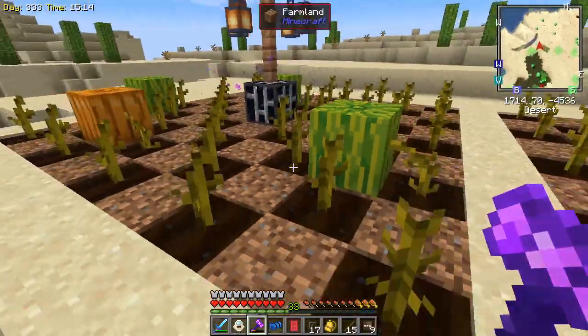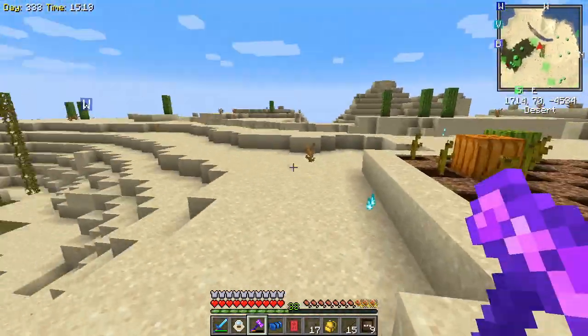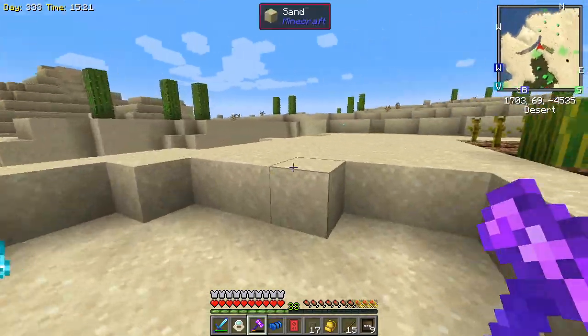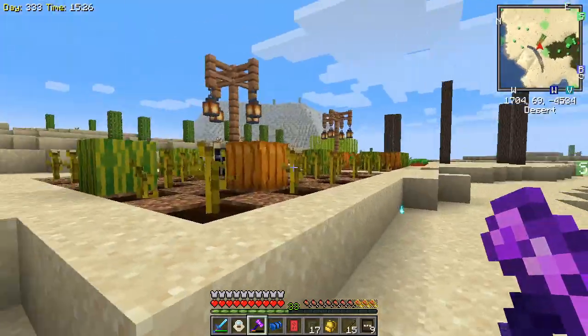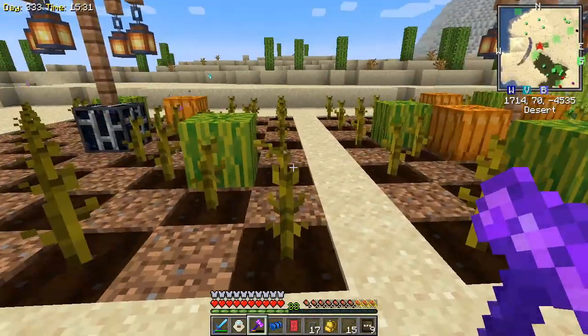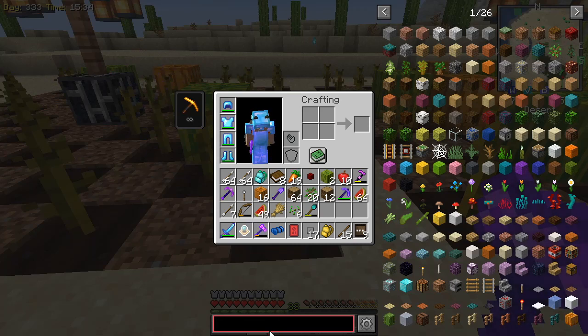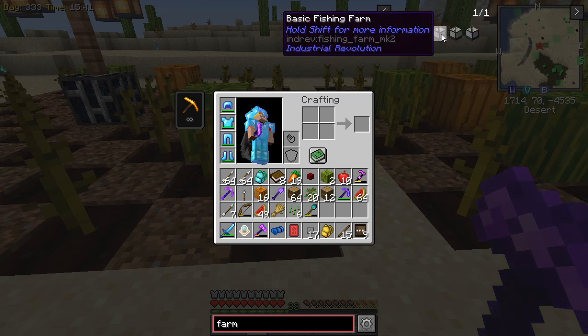But that's okay, because what I would like to do today is I would like to set up an automation for this so that we can get our melons and pumpkins harvested for us auto-magically. Now I did notice in the pack that there's really not anything, as far as I could tell, that would do any kind of automatic farming for us.